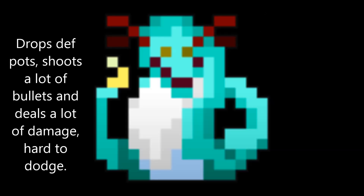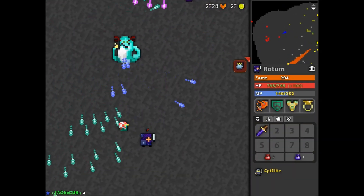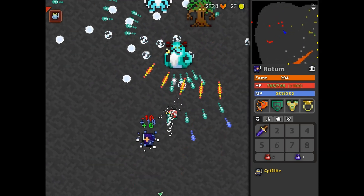Here is the Leviathan, the machine gunner. It drops def pots, it shoots lots of bullets and does lots of damage — it's very hard to dodge. I would recommend avoiding challenging Leviathans, considering it's not worth the risk and they're very hard to attack.